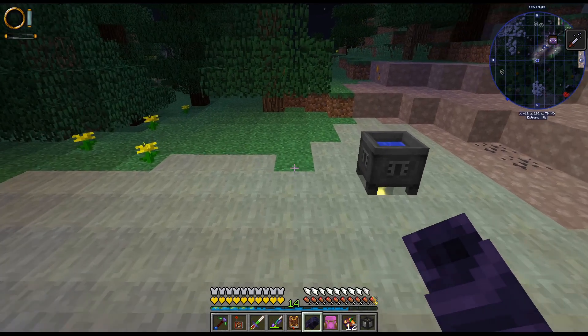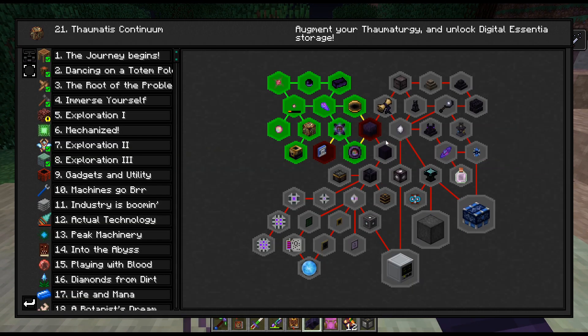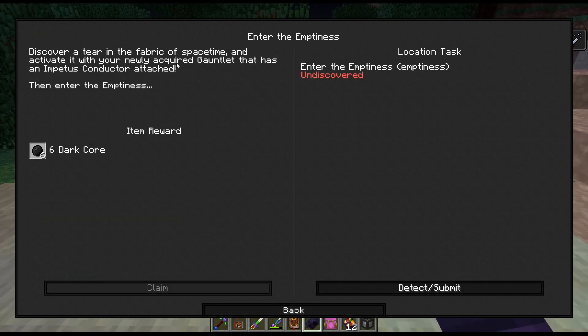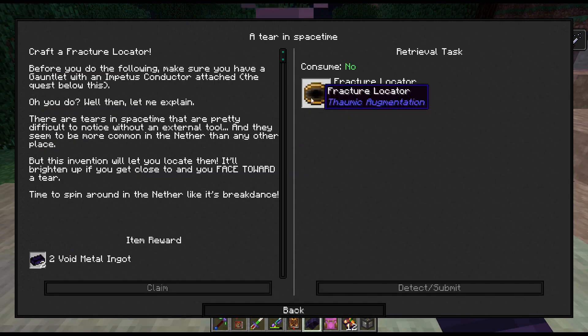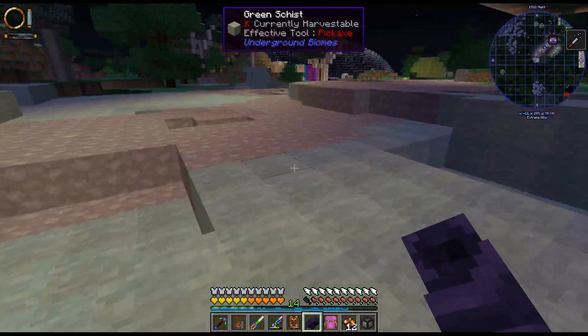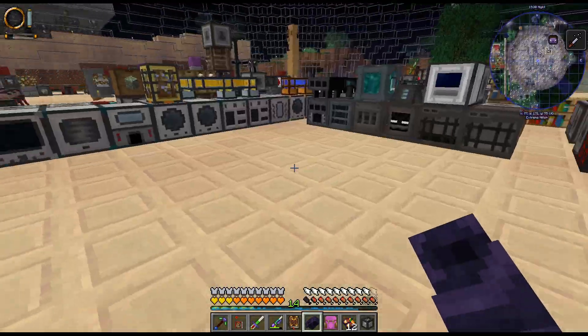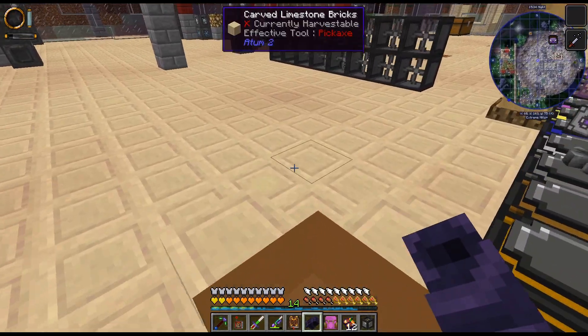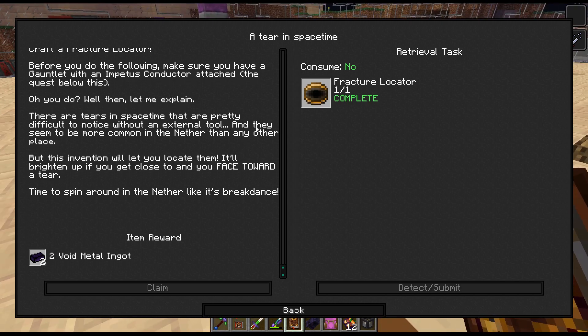Discover a tear in the fabric of space time and activate it with your newly acquired... do we need to fill this up more? Before you do the following, make sure you have a... There are tears in space time that are pretty difficult to notice without an external tool, and they seem to be common in the nether. But this invention will let you locate them — it'll brighten up if you get close to and face towards the tear. Time to spin around the nether like it's a breakdance.